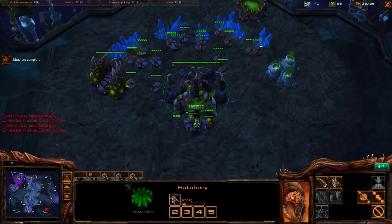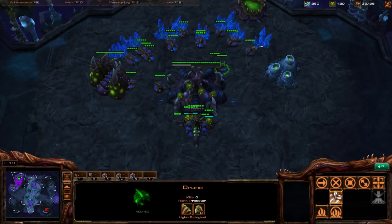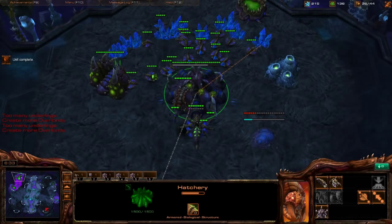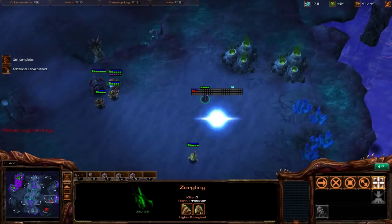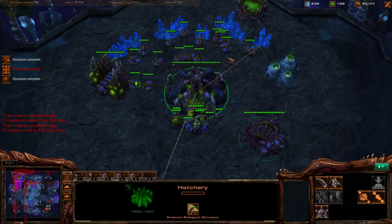Let's build a Spine Crawler every single game in this league. Check for the expansion — none. It's a little bit fishy, so throw down the Evolution Chamber to be safe, and scout again. He hasn't taken the second gas still — when we're confused, we just play extra safe. But he's not attacking yet, so we don't need to panic-build. There he is — there's the expansion. Looks like a two-gate expand into Robotics Facility — still no second gas.